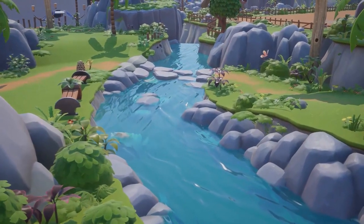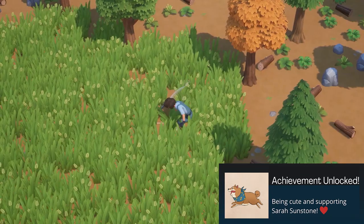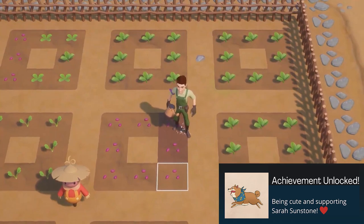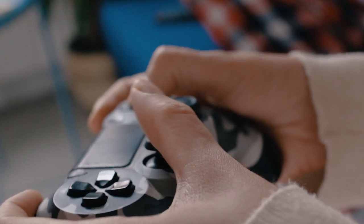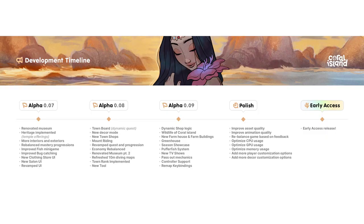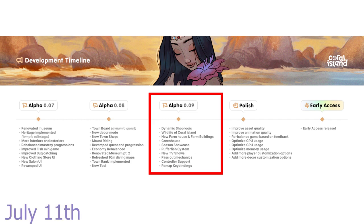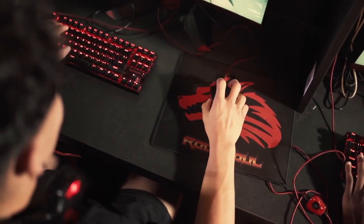Just a couple of final notes: the team has been working on implementing an achievement system, so for those of you who are achievement hunters, you'll be very happy to hear this. They're also working on controller support, which should be coming in the final version of the alpha, which is just around the corner and launching on July 11th. This will be very helpful for those of you who have trouble with keyboard and mouse, can't play it at all, or just prefer to play with a controller.